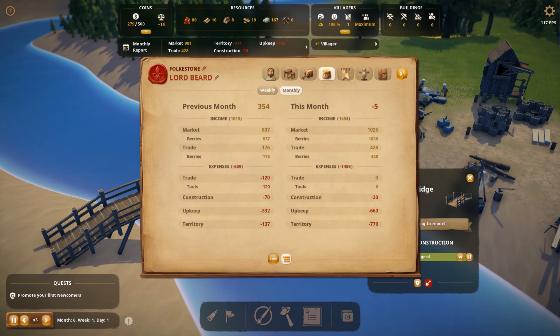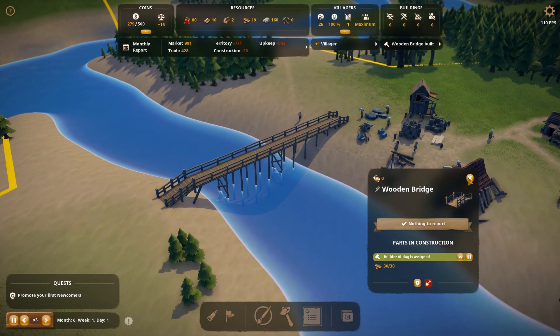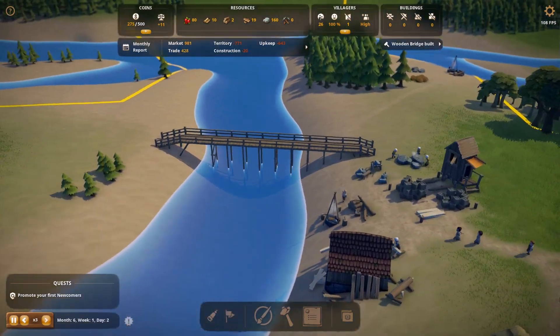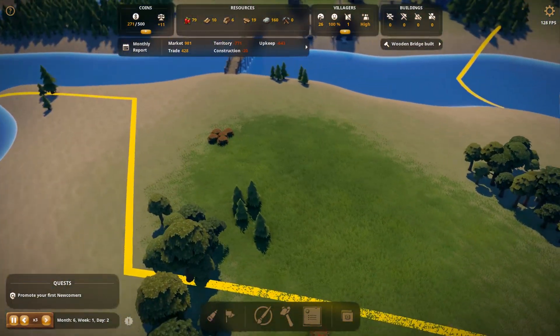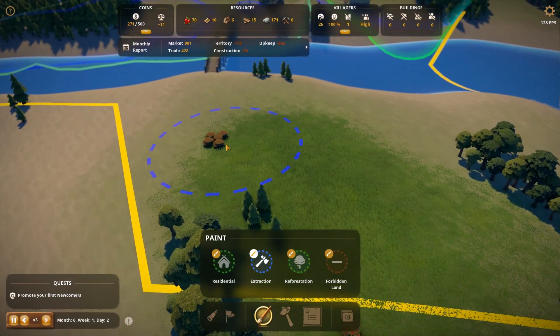We're on minus monies for this month but that's because we're having to buy tools left, right and centre. We have our glorious bridge that is finished and built, and now we can start plotting out the very exciting Lord's Manor.